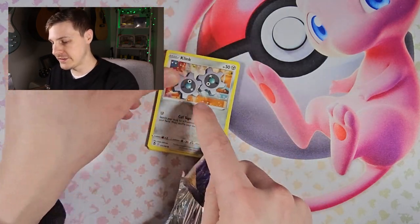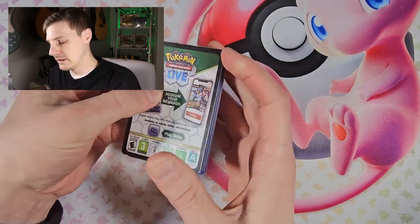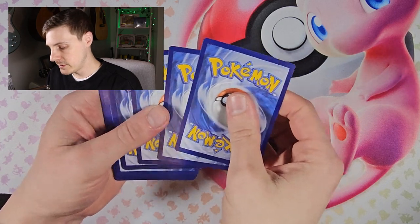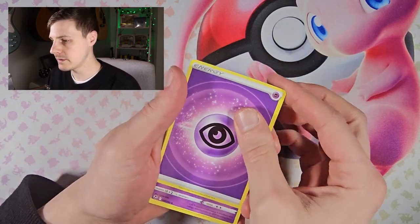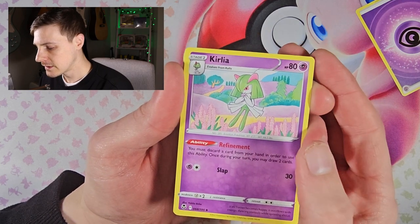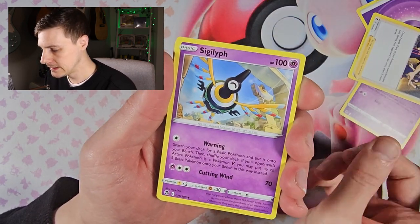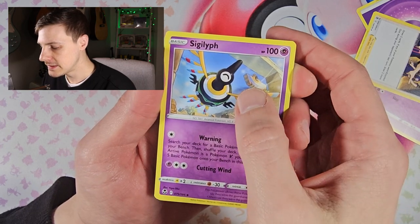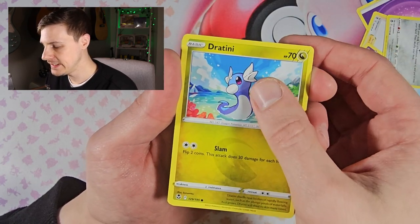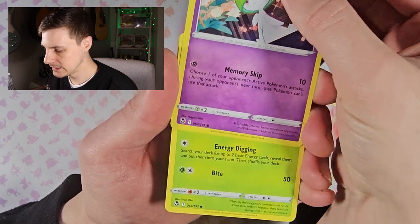Opening with a clink to start us off. There's a card check — one, two, three, four packs for Silver Tempest. So we have: Curliat, Gym Trainer, Siglith, Clink, Dratini, Fletchling, Ralts, Durant.